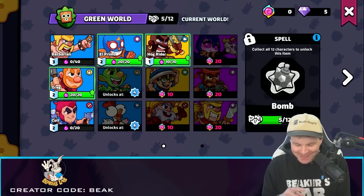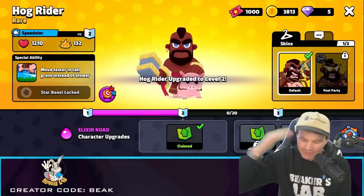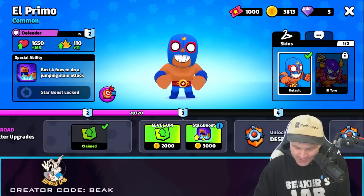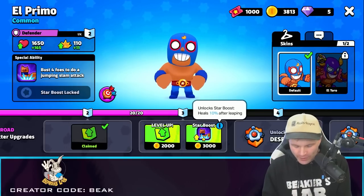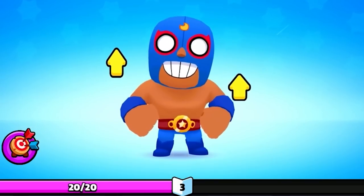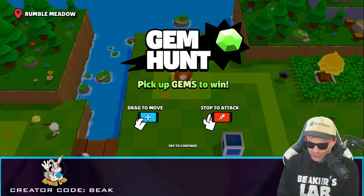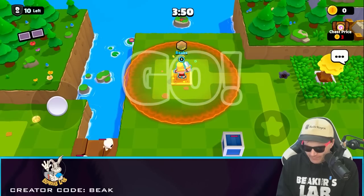We've got some tough decisions until we get more gold. We can probably only unlock the Hog Rider and level up one other troop — it'll be Primo or Greg, probably Primo. Let's try the star boost — his heal is 10% after leaping but he does it quite often. Man, we're getting some troops from Boom Beach and several characters from Hayday.